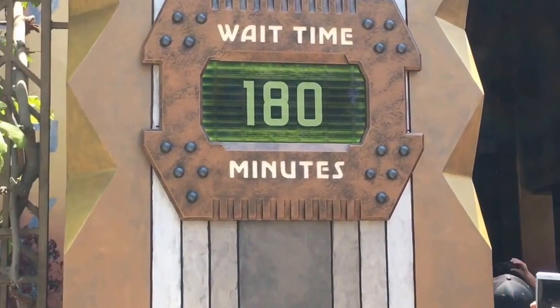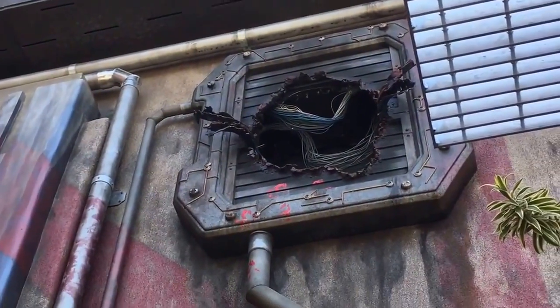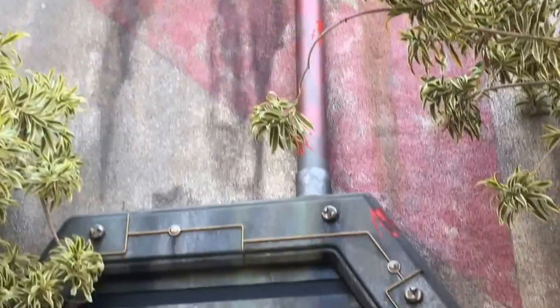It's 180 minutes, but still down from 200. Whoa, that's cool. Look, there's a blast hole and then you can see Rocket's footprints. That's where he escaped from.